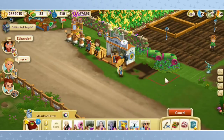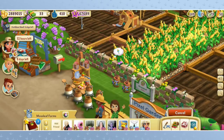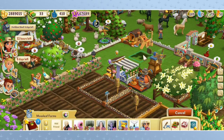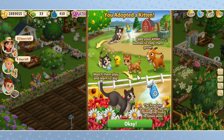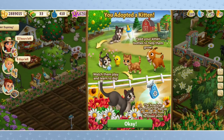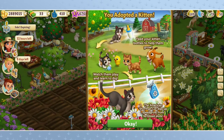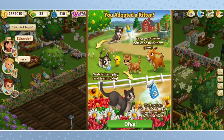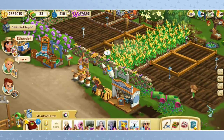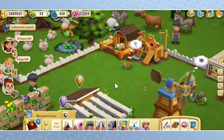We're going to place the little cat crib on our farm now. I'm going to put it way back here — it's going to have to learn to live with the puppies. So we've adopted our kitten. Feed your kitten bottles to help them grow, watch them play and learn how to dig. The American short-haired cat digs up speed grow from fertilized fields and plots — every plot and field has a chance of yielding speed grow! So where is my kitten? He needs lots and lots of bottles.